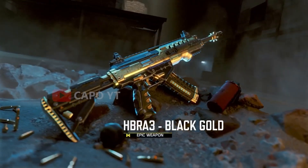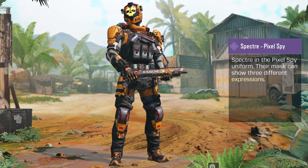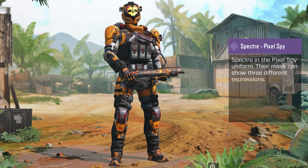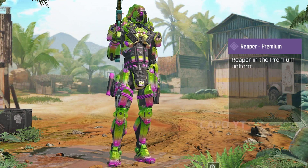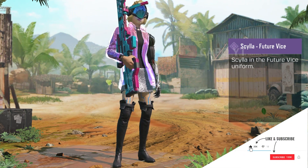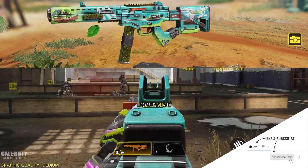We're going to start with the First Anniversary battle pass, which is the oldest of the three. In this battle pass we got four character skins: first the Spectra Pixel Spy, then we have Reaper Premium which is a really nice skin, then we have Zero Nebula, and finally Zilla Future Vice.